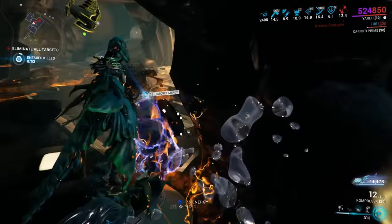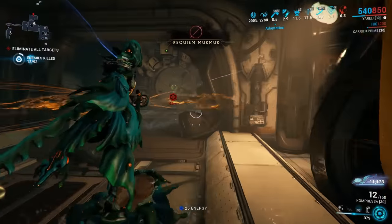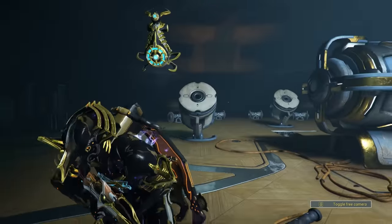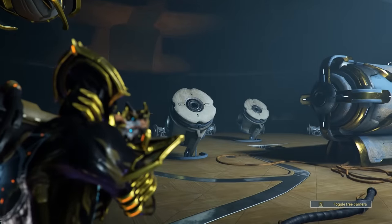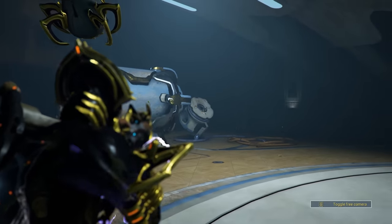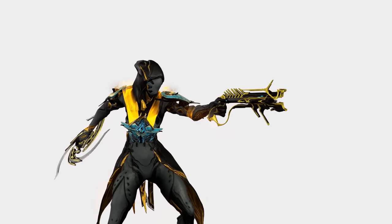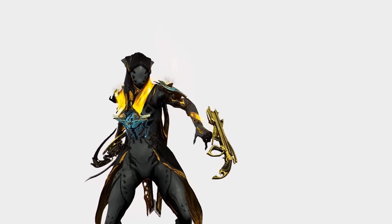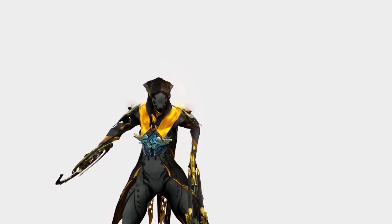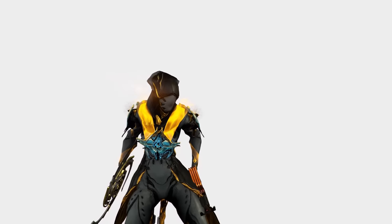Merulina can be used to skip the finisher animation on Thralls entirely. Volt Speed can be used to speed up the Ethereal Kids on the Zariman. The drums on stage in the Zariman Auditorium room make noise when you attack them. Several weapons have special reload animations when used with a Glaive — the Pyrana and Euphona Prime share one where the gun is spun a few extra times. Ballistica and the Zundi pistol skin have a reload where the magazine is flicked out of the side.